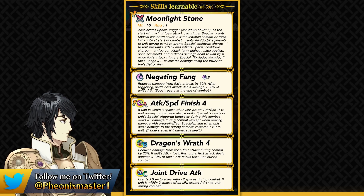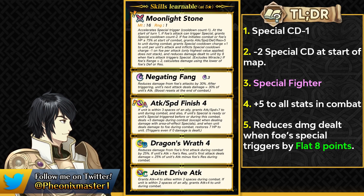Moonlight Stone gives her minus 1 special cooldown, and if the foe's attack can trigger a special on turn 1, she gets minus 2 special cooldown. This pretty much means she gets the pre-charge of Shield Pulse built into the weapon itself — extremely easy to do. She's able to have pre-charged Negating Fang at start of combat without running Shield Pulse, and she gets plus 5 to all stats with Special Fighter built into the weapon.